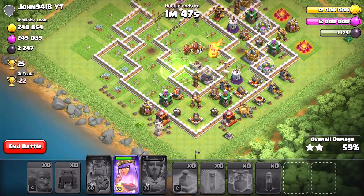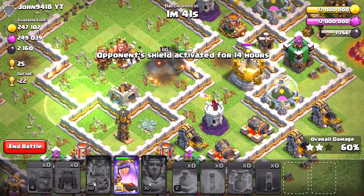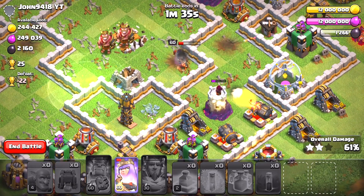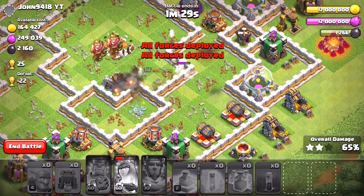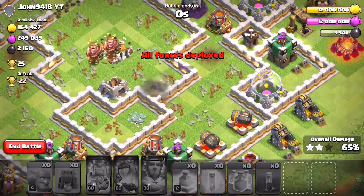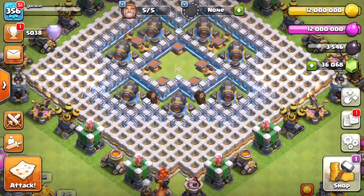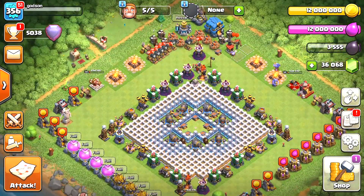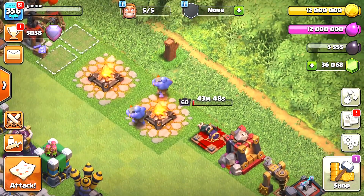It's up to you Queen - can you three-star? I think she can. No pressure. Alright, we're going down with style. Should have saved the Jump spell! Well, there goes my Queen. We did it - there is the mass Bowler attack with Clone spells. I don't know how many that was but it was a lot. Five stars - nice! Thanks so much for watching, those were my Bowler attacks with the new rocks. They're pretty cool looking. I'll see you next time - Gatsun out!